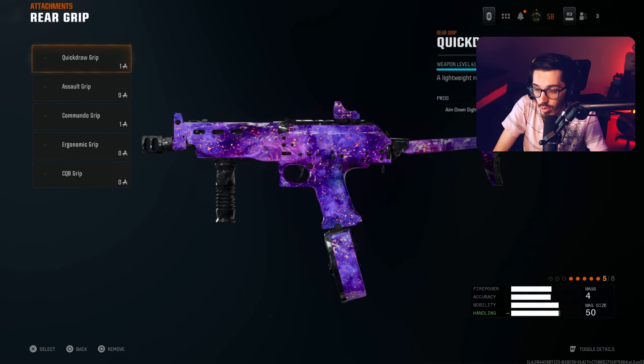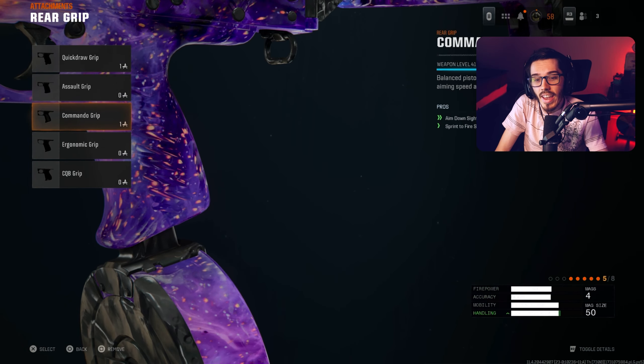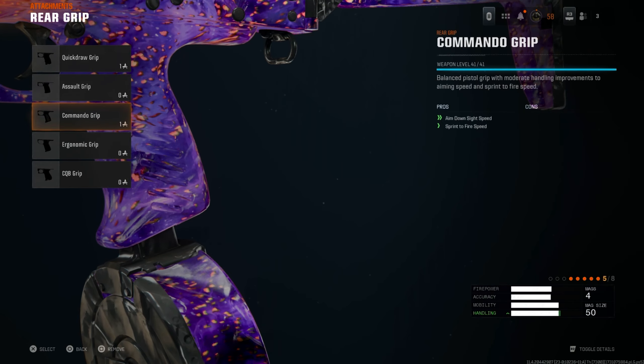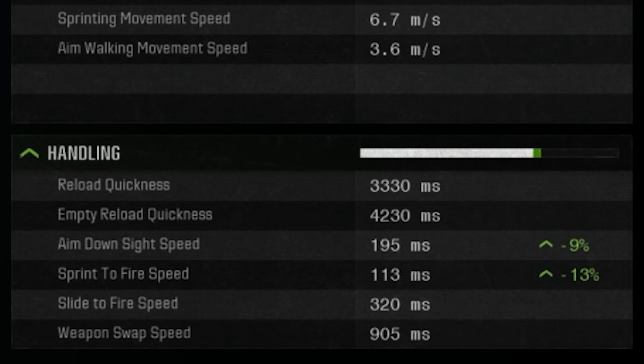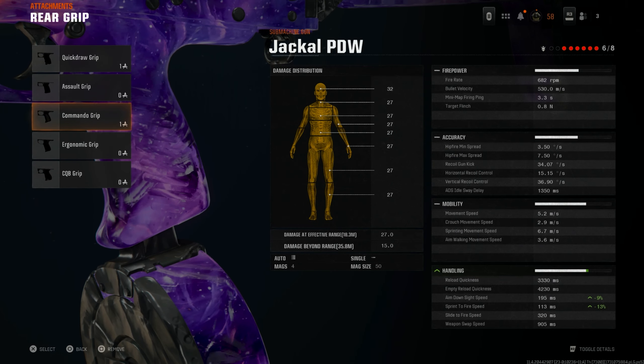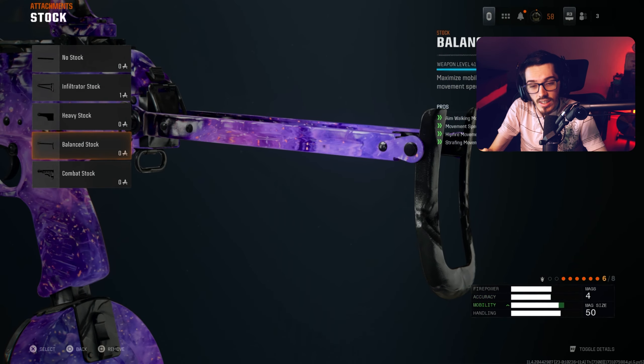The rear grip we have on is the Commando Grip. This helps out ADS and sprint-to-fire speed, bringing back what we lost from the previous attachment. You gain back 9% ADS speed and 13% sprint-to-fire speed — almost as if you didn't lose much at all.